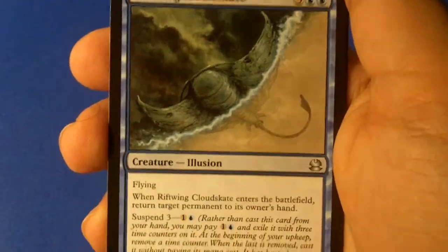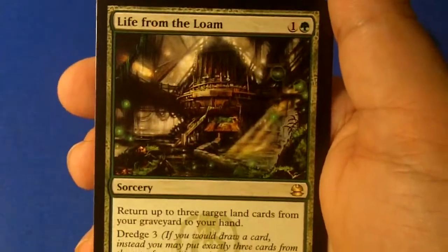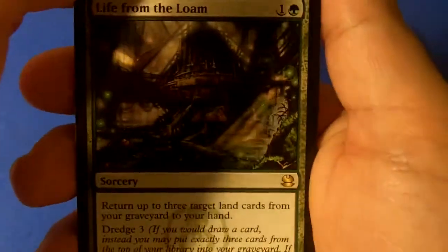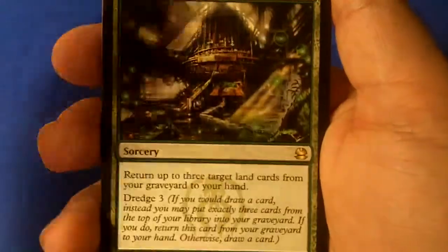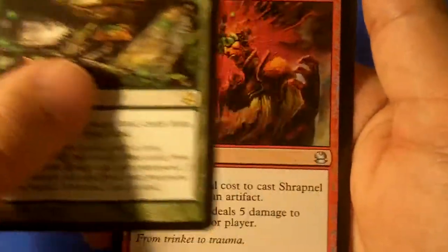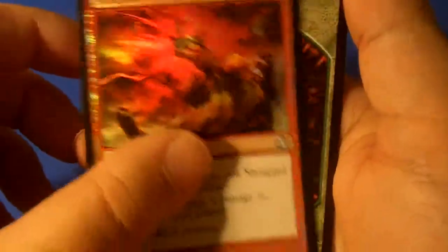Riftwing Cloudskate, Life from the Loam — I have this in one of the duel decks, Golgari versus... that's okay. And a Shrapnel Blast and a Worm. Well nothing that great, but hey I got some good cards, it's a decent bunch.